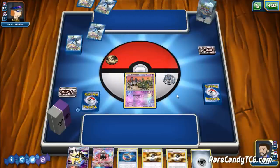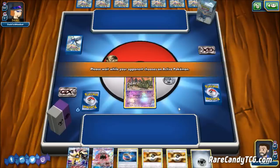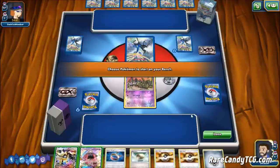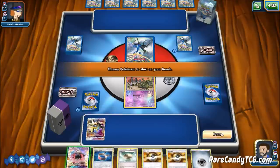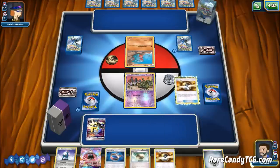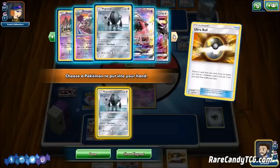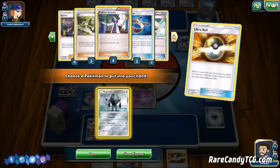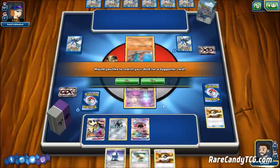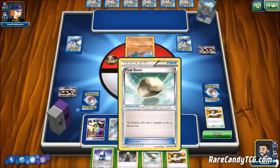We have a Trubbish start which is not too bad — we want a Float Stone on it for Garbodor anyway. And yes, it is the Garchomp deck. I'm not sure of our plan here — we definitely want to get Garbotoxin in play to shut off Lucario's abilities, but our attackers aren't efficient against one-prize attackers. Celesteela can only take one-hit knockouts with its GX attack, and Duskmane has to discard energy. Let's Ultra Ball, discarding Metal and Choice Band.